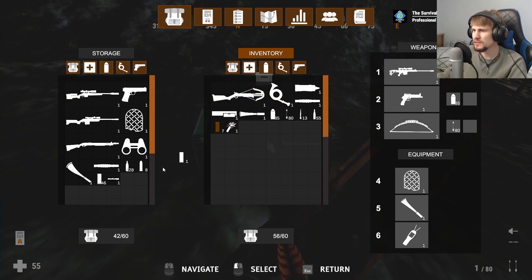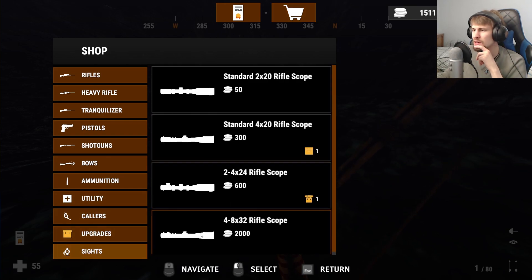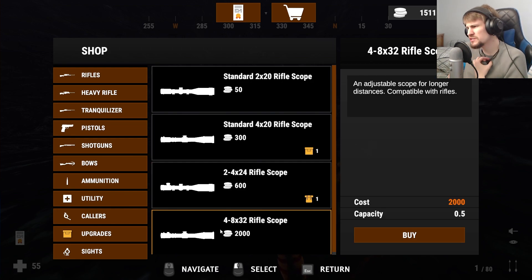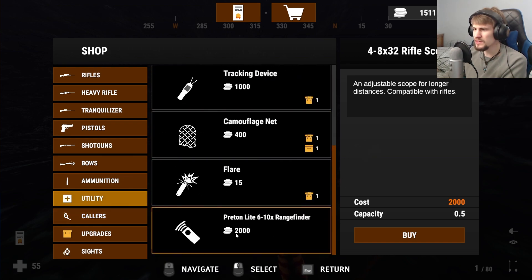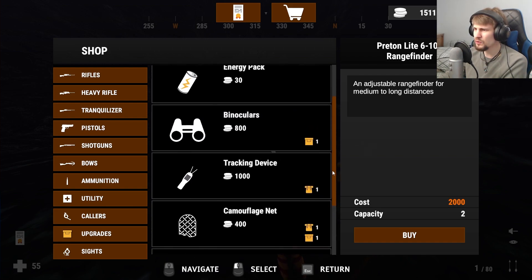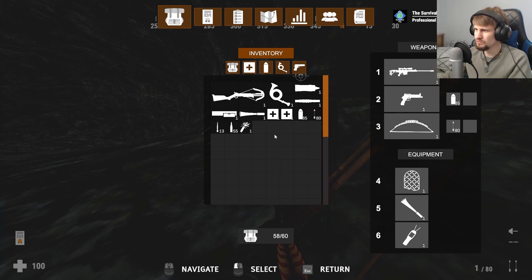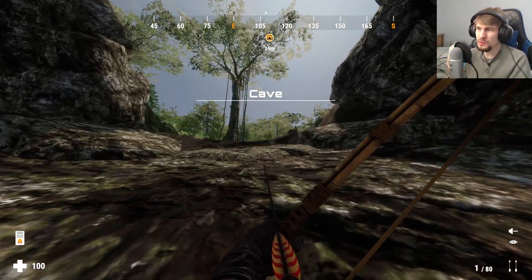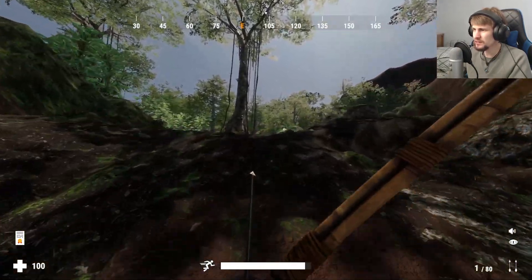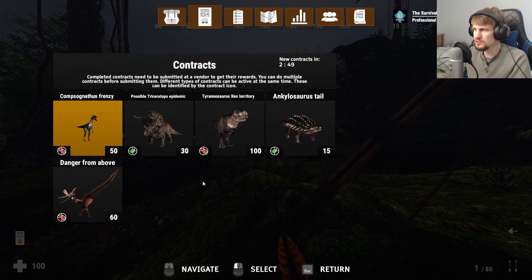I'll drop the shotgun ammo back into storage. I was debating whether I should pick up the tranquilizer rifle. I could save up for the 4x80 — maybe I should save up for that as our super rifle. There's the rangefinder, though I don't know if that would be that handy for us. I do have the tranquilizer crossbow, but the rifle probably has such better range and speed, making it less dangerous trying to go after tranquilizer targets.